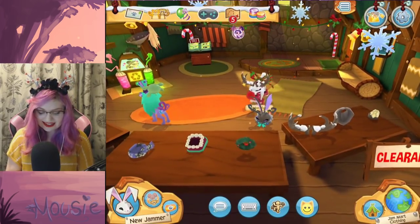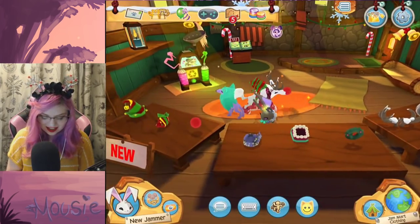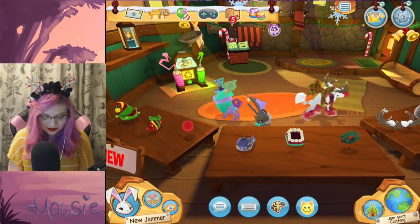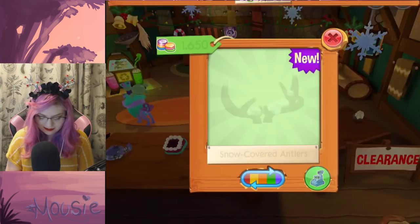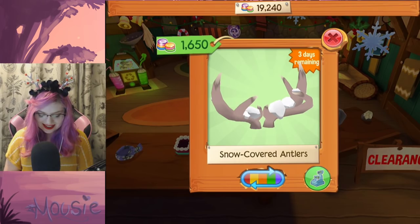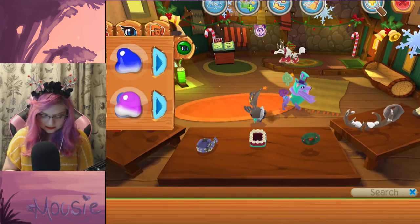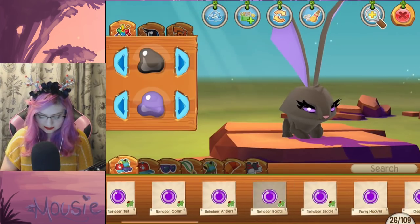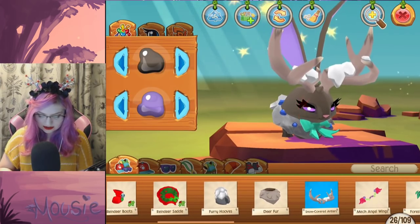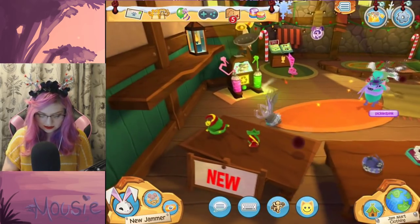So there's this new wreath — as you can see, I just got one of them. I want to kind of mix and match in a way. We have this cute wreath, and I'm thinking maybe we get some snow-covered antlers that kind of match. What do you guys think? I'm thinking those. Oh wait, do we have those already? Let me see real quick — I think we just might. We do! Okay, so there we go. Let's see what we can do over here.